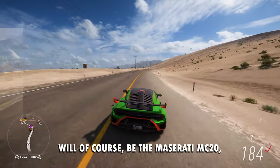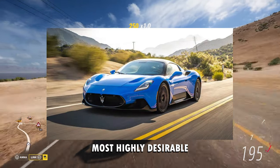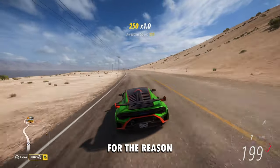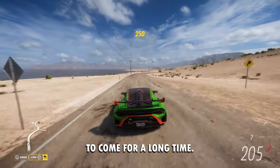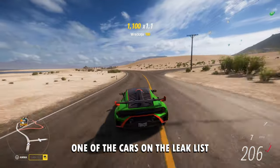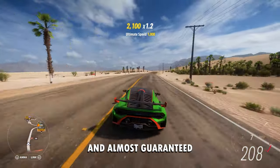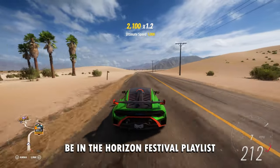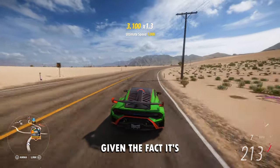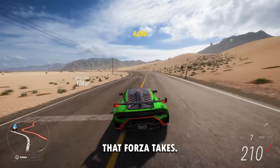The third car in this update will be the Maserati MC20, which is probably one of the most highly desirable on this list, mostly because people have been waiting for this car for a long time. Like the Bentley Flying Spur, it's also on that leaked list and has yet to come to the game. It's very promising and will almost certainly be in the Horizon Festival playlist, probably in the first week, given that it's the most impactful and highly desired car — which is usually the trend Forza takes.